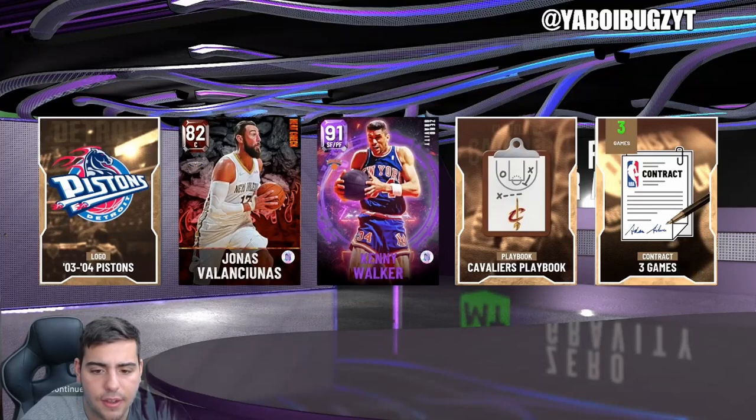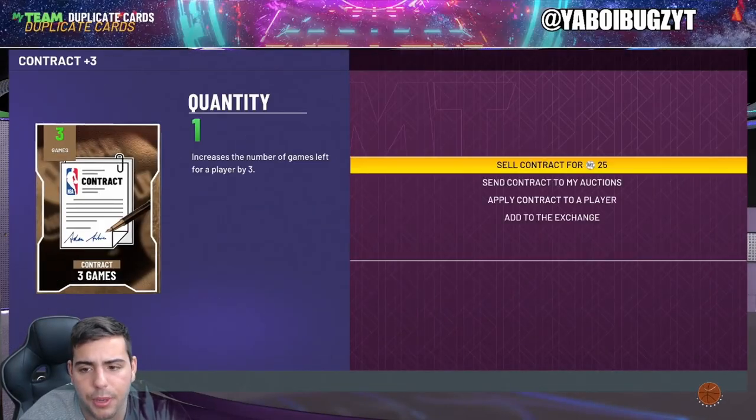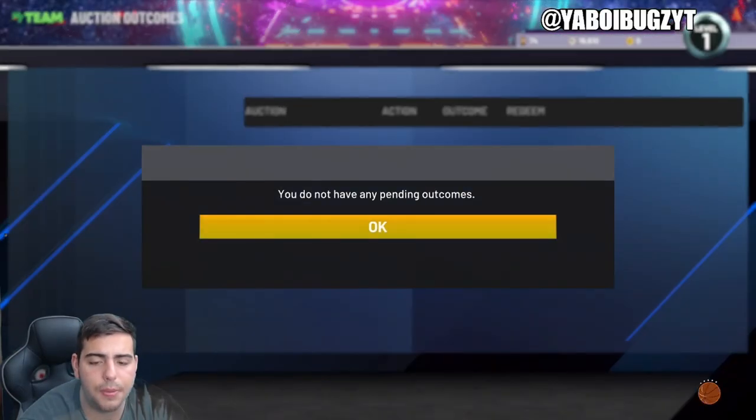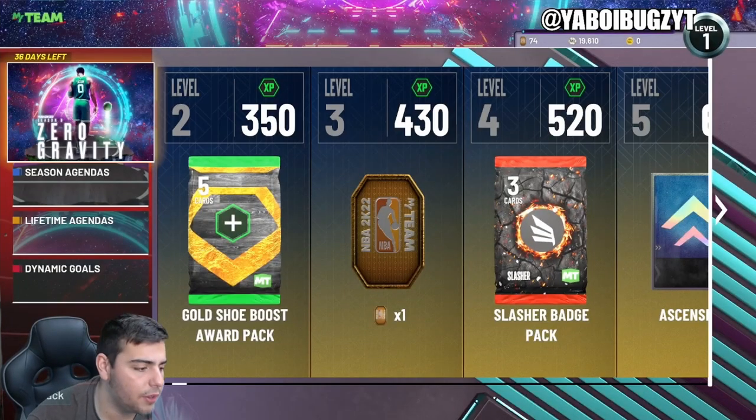And that is the end of the video — we got Kenny Walker and Giannis, not bad. Hope you guys enjoyed, let me know if this helped you out and if you got anything good from your locker codes. Playoff predictions down below. Have a good one, peace.